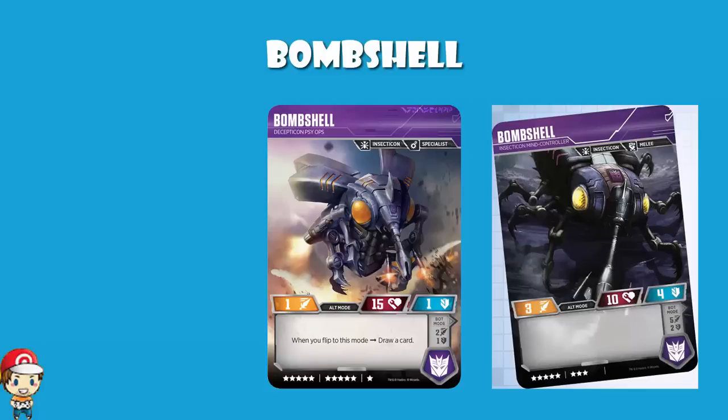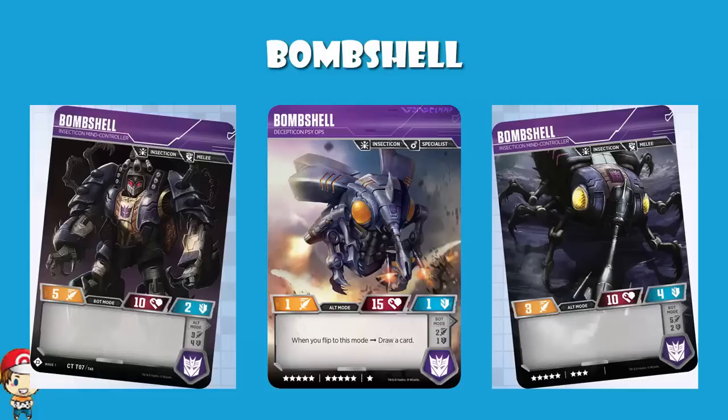If we start off having a little bit of a look at the stats, old Bombshell has lower health quite considerably. We would expect that — it's a much cheaper card. Health of 10 is actually below average for Wave 1, whereas an 8-cost was average. But if we have a look at the stats, it's really quite nice. In bot mode, we see an attack of 5 — above average — and a defense of 2 — average. But in alt mode, we see a defense of 4, which is huge. That's double the average. Attack of 3 is not great, but a defense of 4 is absolutely huge, ladies and gentlemen.